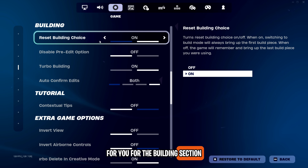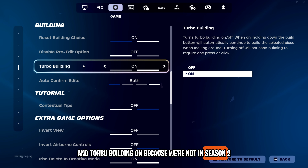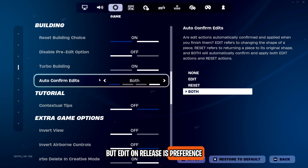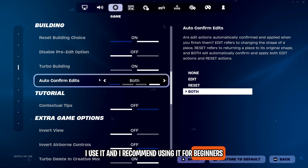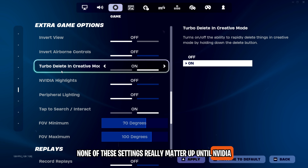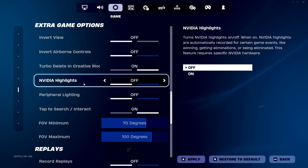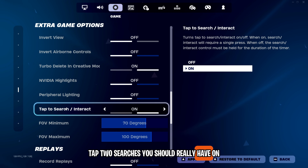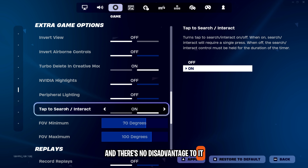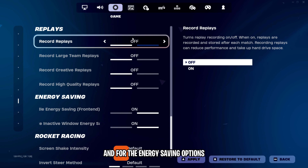For the building section, put reset building choice on for consistency and turbo building on. Auto confirm edits is the edit-on-release option, which is preference — I use it and I recommend it for beginners. In extra game options, none of these really matter except NVIDIA highlights and peripheral lighting; turn them both off for better frames. Tap to search you should really have on — it frees up your finger while you interact with stuff and there's no disadvantage to it. Turn all your replays off if you want a solid FPS boost.